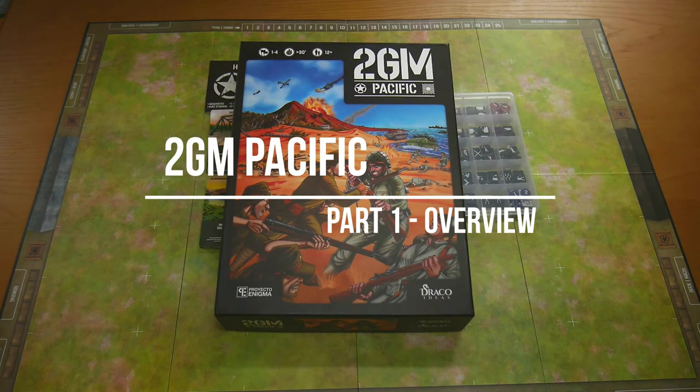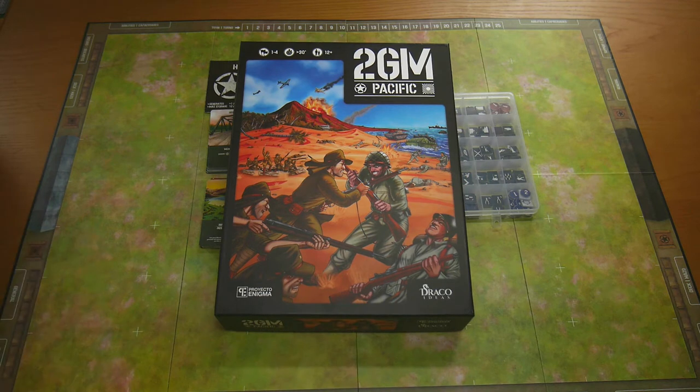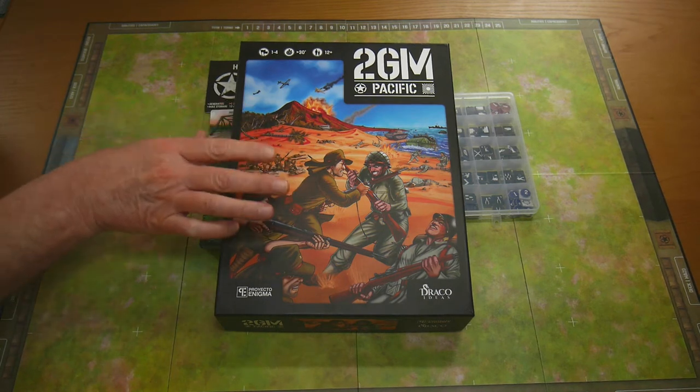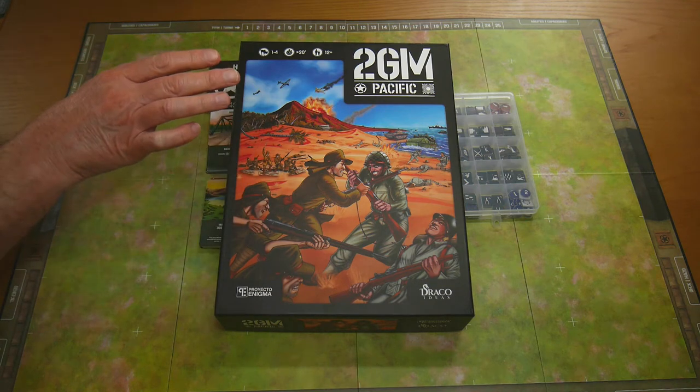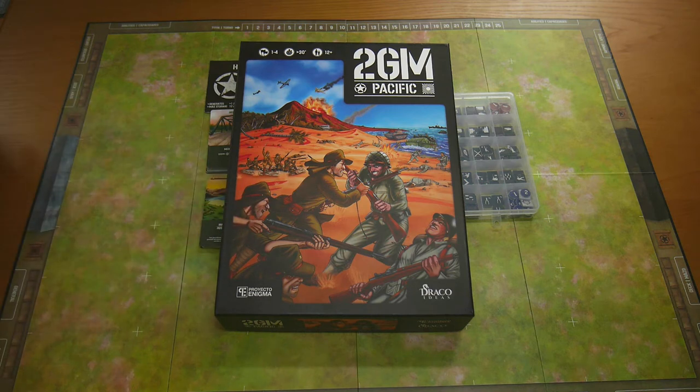Hello and welcome back to Solo Board Gaming Presents. Today it's 2GM Pacific from Draco Ideas, their latest iteration in the 2GM series, the first of which was 2GM Tactics, mainly focusing on the western front in World War II. This is a deck-building card game based in World War II using WWII units, weapons, and tactics. Right from the off, I have to say I've had this game just over a week now — I wanted to get this to the table in the first couple of days, but I kept on playing the game. So right from the off, I'm going to be absolutely upfront and admit that I'm gushing about this game, so if you don't want any gushing, please don't continue watching.